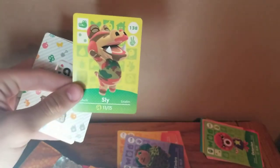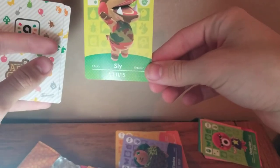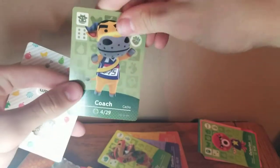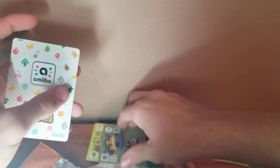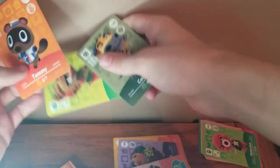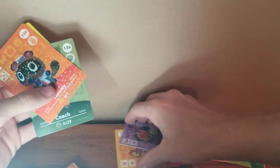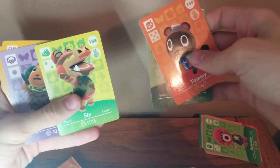Next we have Bettina — oh, it's like a little chef mouse! Then Timbra. Next is Sly — a villager I like. He's a good jungle-themed villager, like a camouflaged alligator. I have Boots already on my island. Next is Coach — a bull-type villager. And for the NPC, we got Tommy! Everyone loves Tommy from Nook's Cranny. Let's hope we get Timmy at some point. My favorite card from this one is probably Sly.